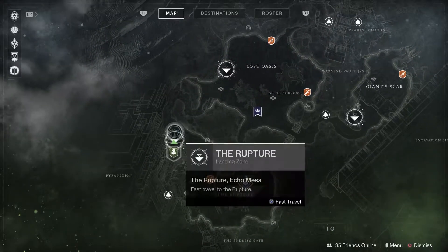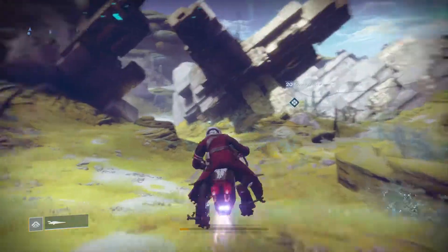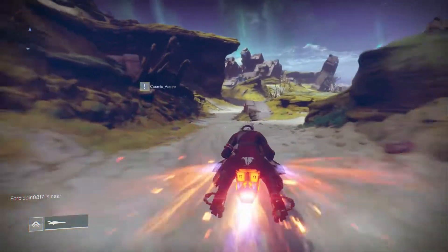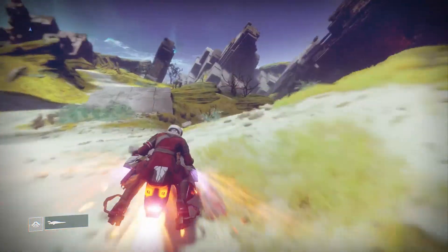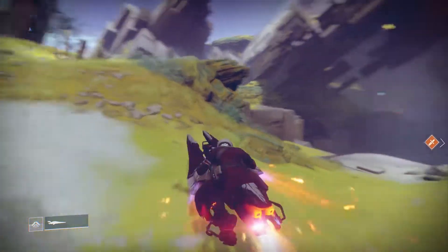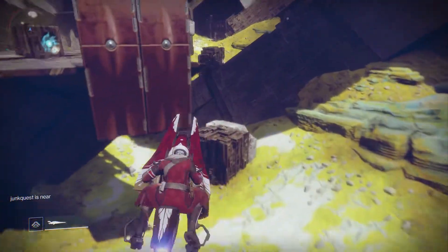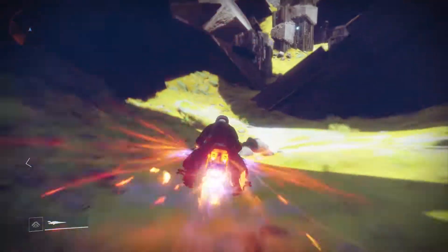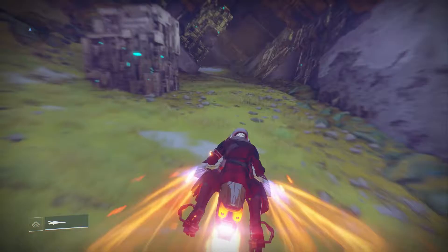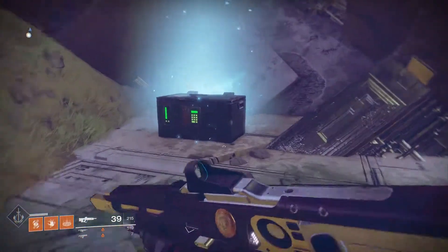So where you want to do is you want to spawn in at the Rupture, just like so, and follow my lead exactly, and I'll show you where the chest is. It's going to be around where the strike takes place, just over here to the right. You see that big opening right over there on the left side? We're going to go over there, into this little nook and cranny, just on this side. And here we go.